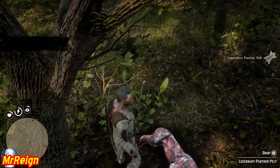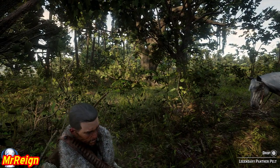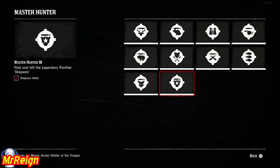This animal is small enough to be carried away by your horse, so slot on the pelt and then go back and grab the carcass. There's some more information right there and the master hunter challenge 10 is done.